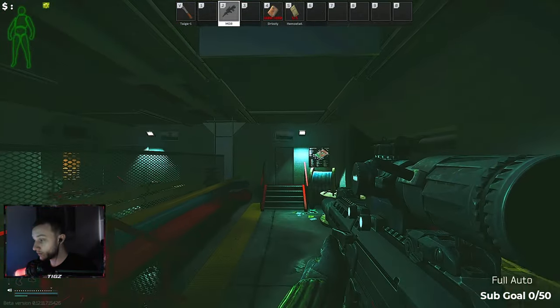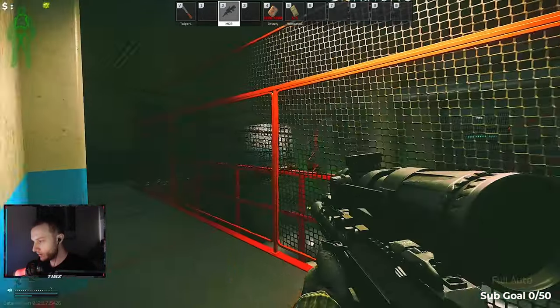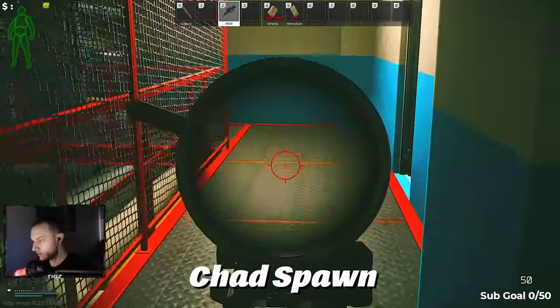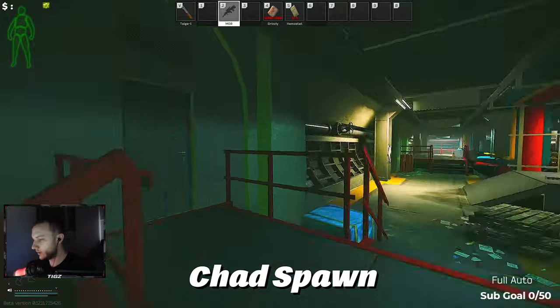Now we're moving on to the chat spawn, which is what a lot of people like to call it. Personally, I call this the under-manager spawn point, as managers is right above us. Players spawn right here, right there, right here — all along this area. This is where people spawn, so make sure you keep your eye on that.